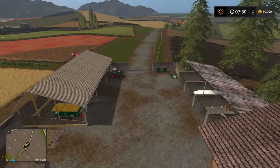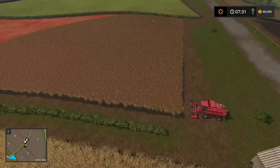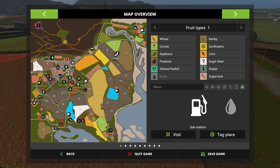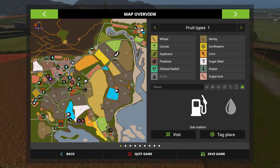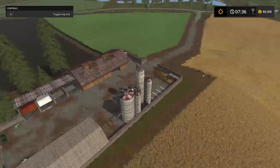Some of your equipment is down here. Here's one of the fields you own — fields one, five, and fourteen are yours to start, so you've got a little head start. That's your immediate starting area and your main farm.